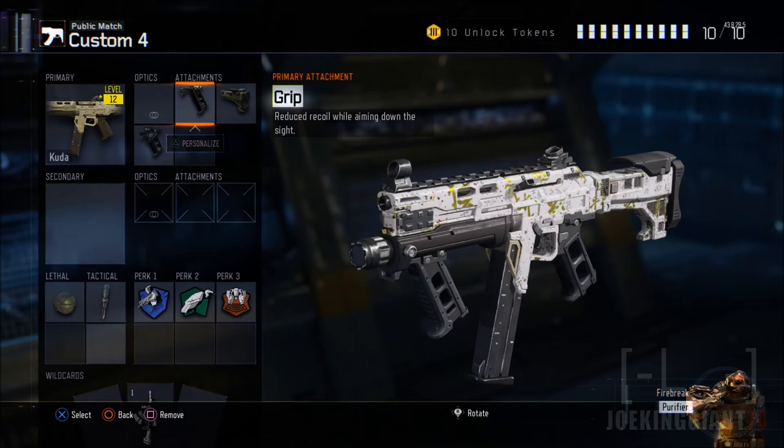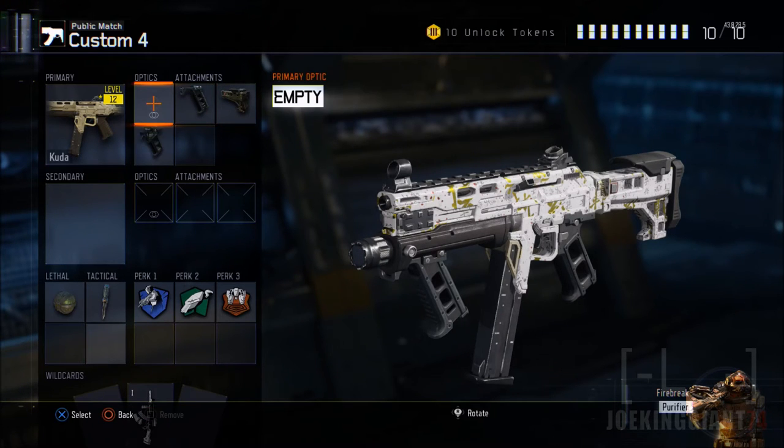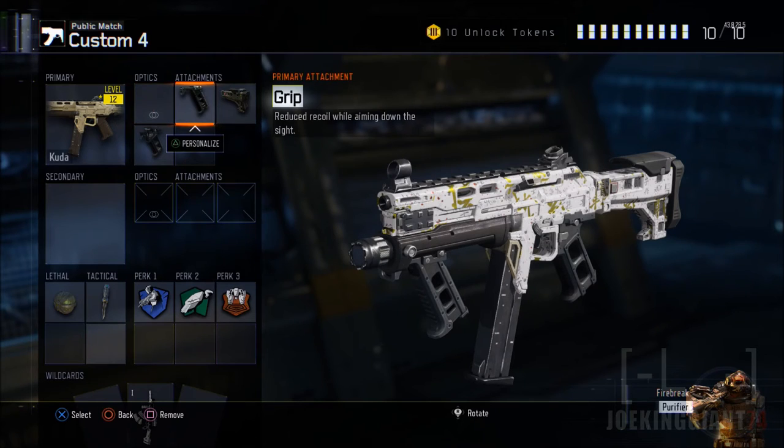Moving on to the first attachment I want to talk about: the Grip. The Grip will allow you to actually shoot from long range. I know most SMGs out there can barely shoot from long range, but with this one you can actually pull it off. The CUDA is super bipolar with ranges — sometimes it works, sometimes it doesn't — but you can do it. You have to slightly tap and make sure the enemy is right on the ring, because I don't have any optics on it, so you have to trust the ring.